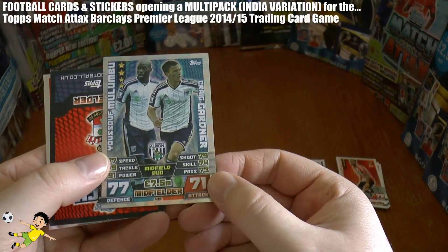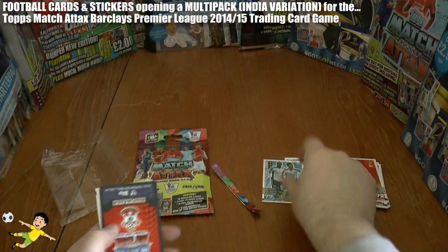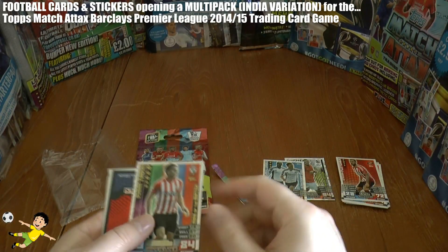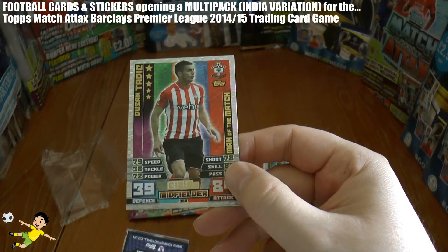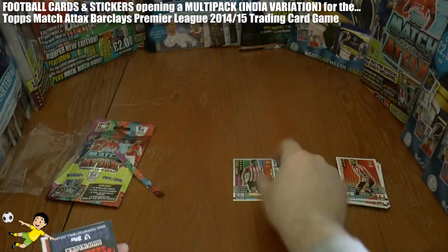Followed by a midfield duo of Yusup Malumbu and Craig Gardner of West Bromwich Albion. Next up we have Dusan Tadic of Southampton, Man of the Match card.